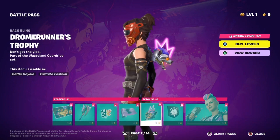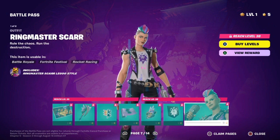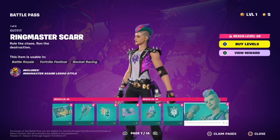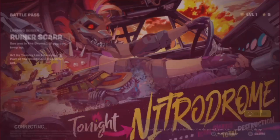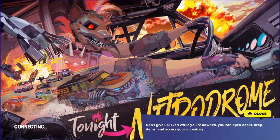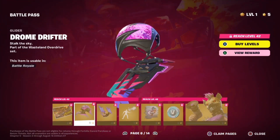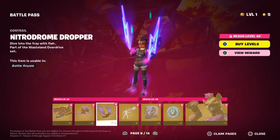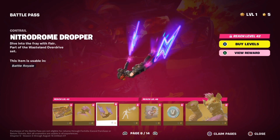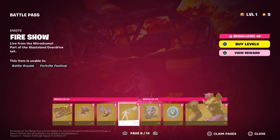The Drone Runner's Trophy — it's a little hyena. I like it. Another banner icon. The Ringmaster Scar outfit — looks pretty nice. The Ruiner Scar loading screen. I am really digging this style for Scar. I love the hyena mask — I really like hyenas, they're one of my favorite animals. The Nitro Drone contrail. Got the Nitro Drone Dropper — very nice contrail. The Hover Show emote — nice, I like that.